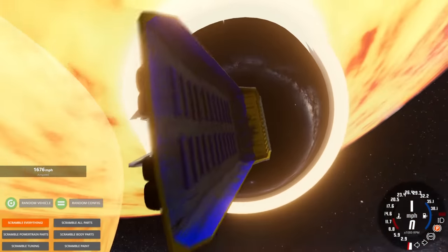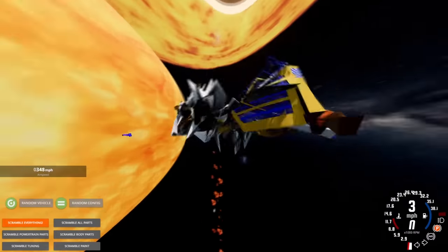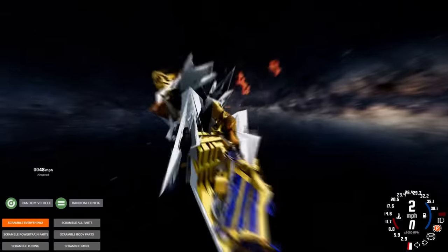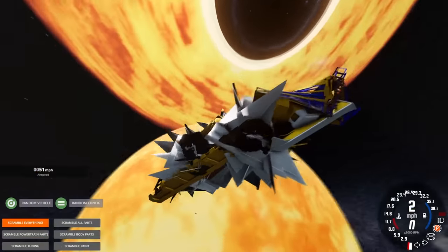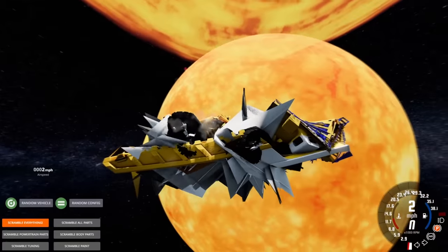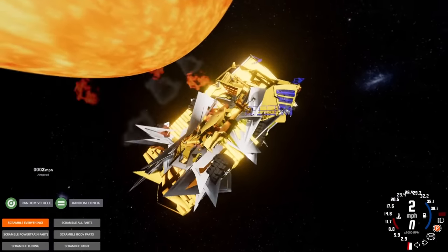The black hole actually spit us out — it didn't blow up, that's a first. Last time we did this we immediately exploded, but this time we actually made it through. I don't know what's happening. We should probably wrap this up, but if you guys have more suggestions for this map, comment down below — see you next time.